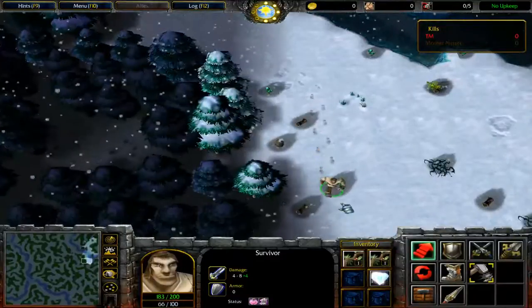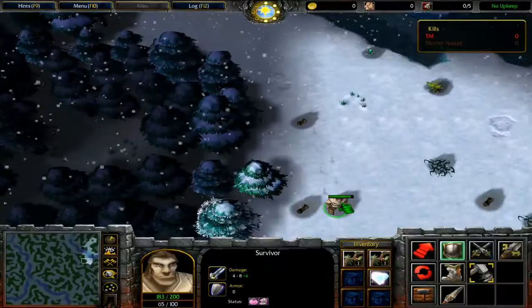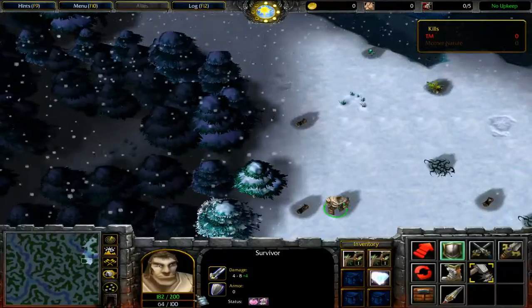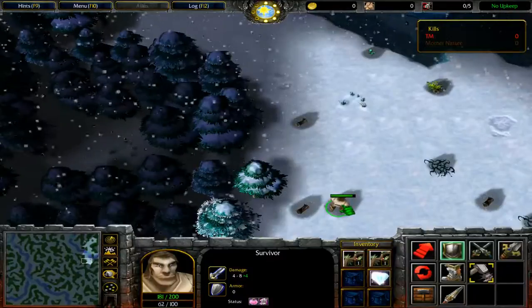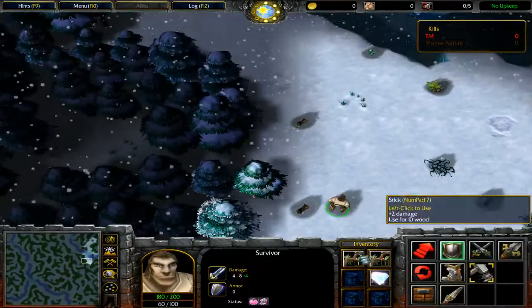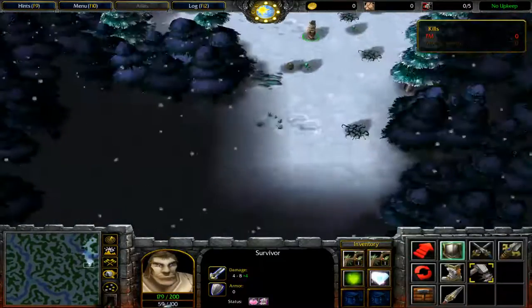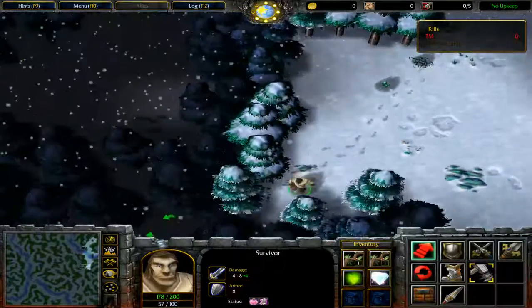Actually, on this map, I need to correct myself — this is warmth, not energy. This energy bar here is your warmth. I was thinking of other maps where there's energy that you sleep to refill, and then you go into a coma. But on this map, you do not. So we don't have to worry about that. This is warmth. If you run out of warmth, you just die — you freeze to death. No health and no warmth both equal death on this map.